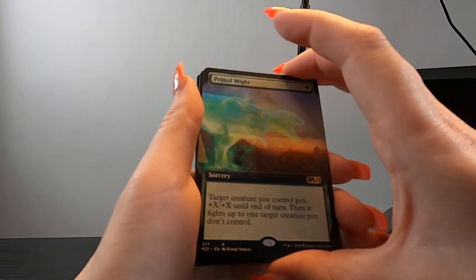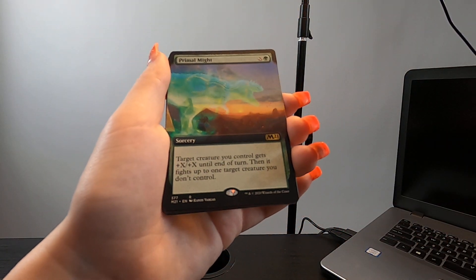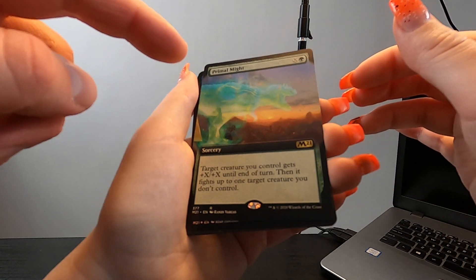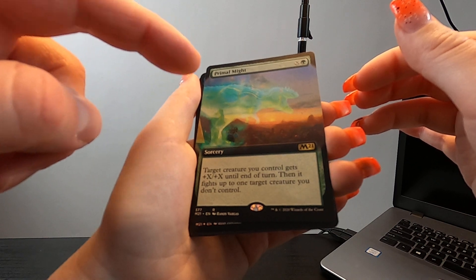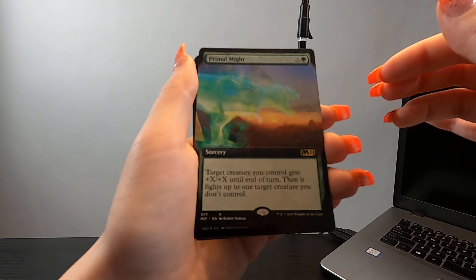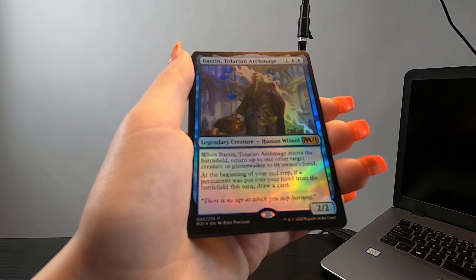Some place that you don't want to be caught disturbing. Look at this Primal Might borderless rare card — very cool. I like how the artist was able to create that translucent image of the dinosaur. Very ghostly — they did a good job with it.